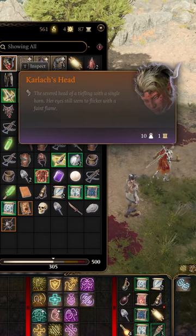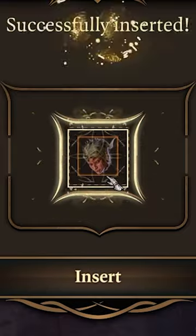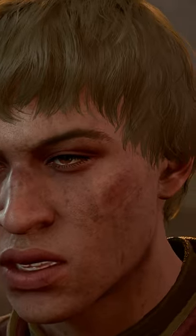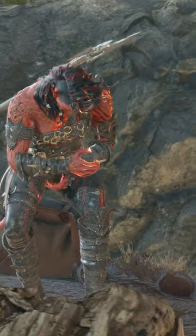Next up is a hidden use for Karlak's head — it can actually be used as a key. This head comes from completing the quest Hunt the Devil for the Paladins of Tyr. You'll need to defeat Karlak and then remove her head as proof of the deed.